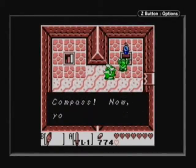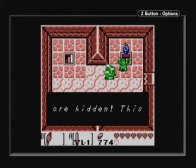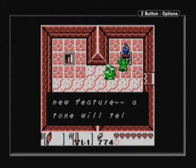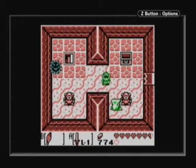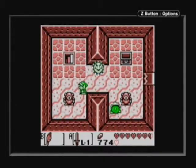Compass. It keeps telling me this stuff as if I don't know it anymore. I mean, it's the fifth compass I've got, or at least could have potentially gotten. Shouldn't we know this stuff already?